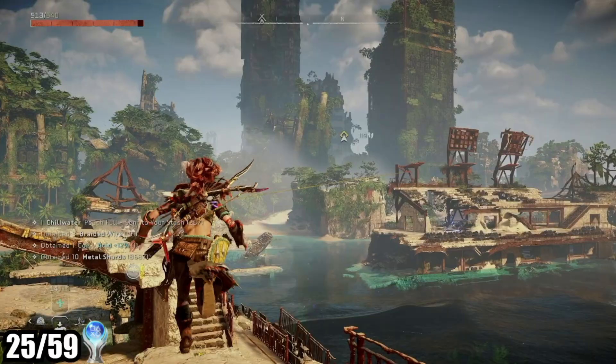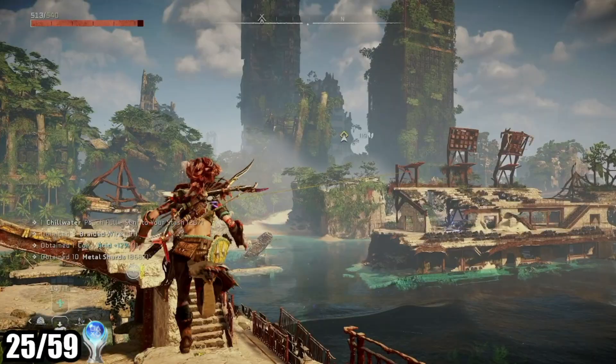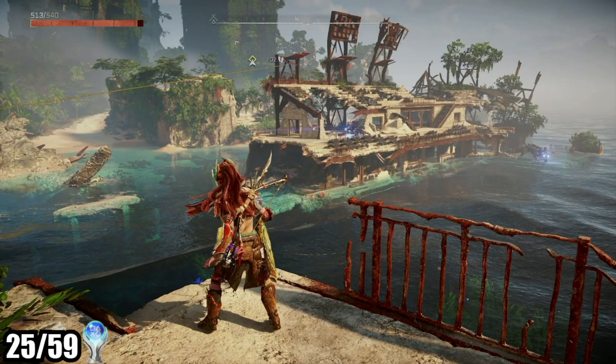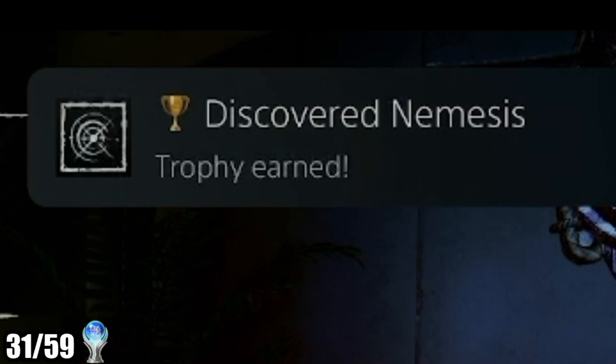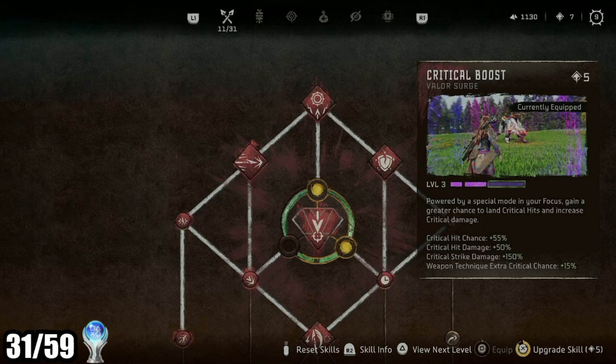After turning in the three separate MacGuffins, the main quest moves on to its last stages. You finally make it to the ocean and can see some San Francisco landmarks. There are a couple of story twists and turns, you learn how to fly on a bird, and ultimately beat the final boss. At this point we're up to 31 trophies — 11 from completing the main game, and we've also started picking up trophies for completing side activities and for leveling up and filling out various skill trees.